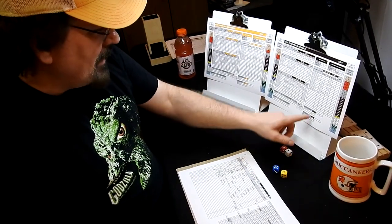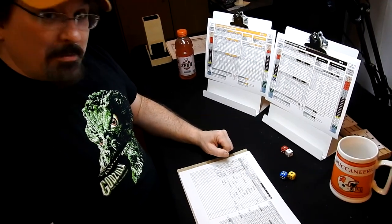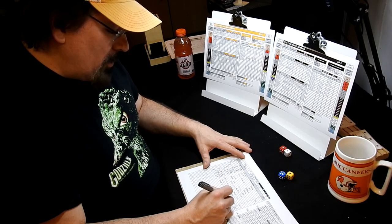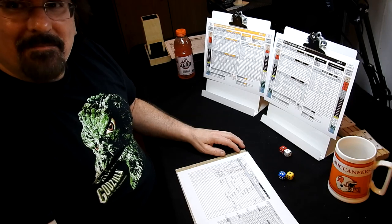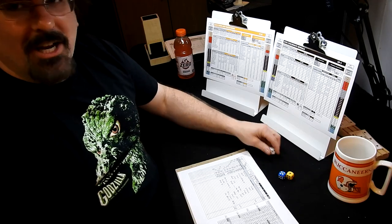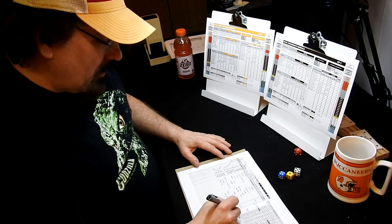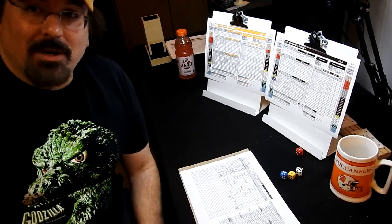Cincinnati gets the kickoff. Now checking Willie Shelby for a return — rolling 11 to 52: it's a 51! Shelby returns the kickoff for a touchdown! Willie Shelby goes all the way! Cincinnati scores on the kickoff return. Extra point by Barr is good. Score is now Tampa 17, Cincinnati 13. That was a wild sequence — 23 points in the third quarter. We'll take a quick break and be back with the fourth quarter.